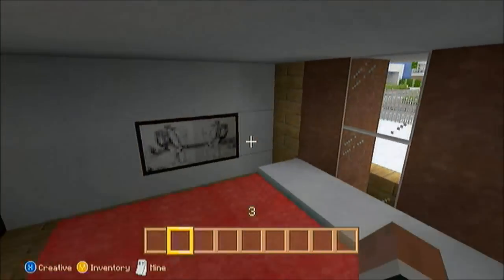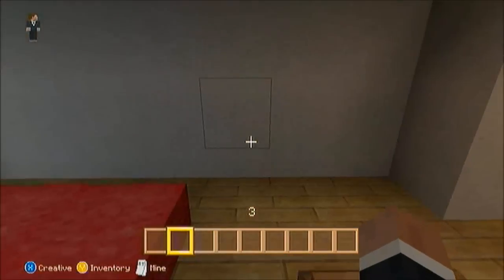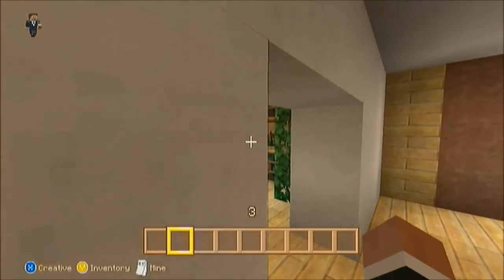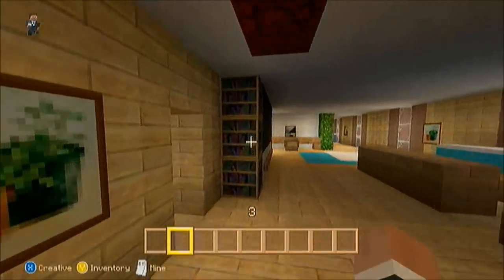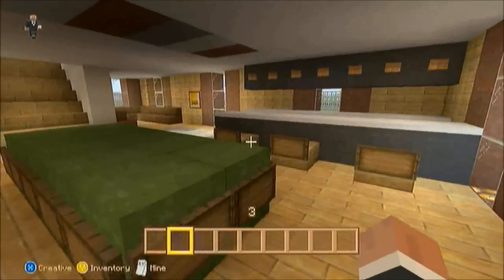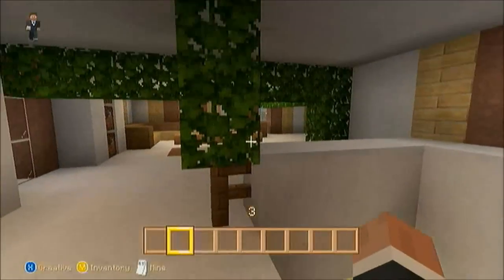There's just a little bedroom here on the downstairs. Let's make our way through the study area, past the kitchen, past the first area with the nice little rug, and all the way up here.